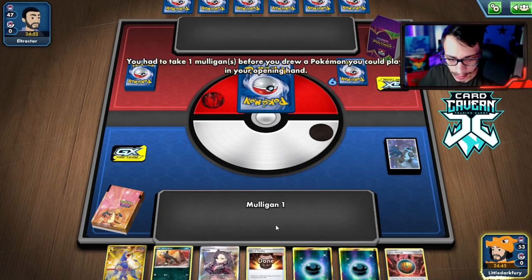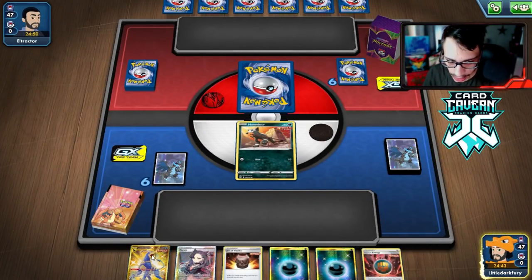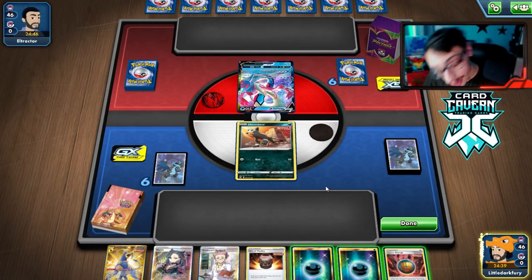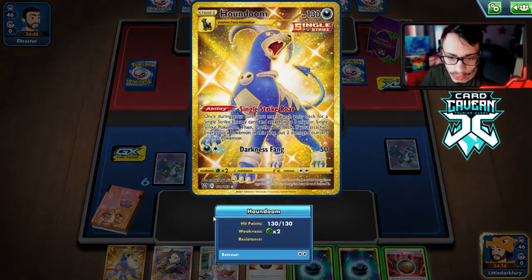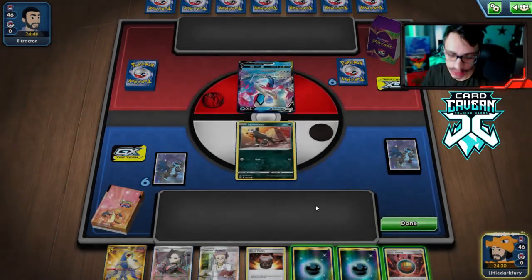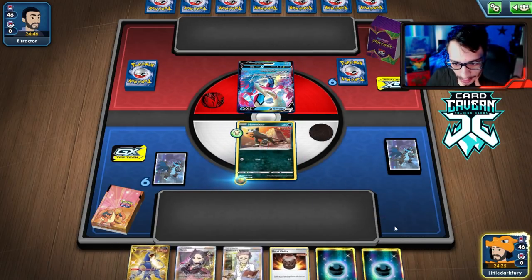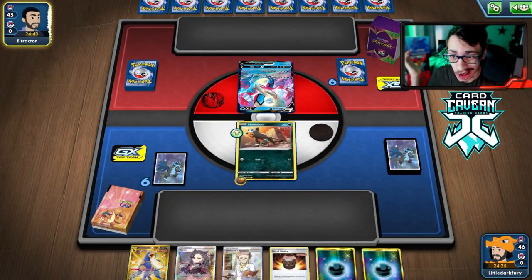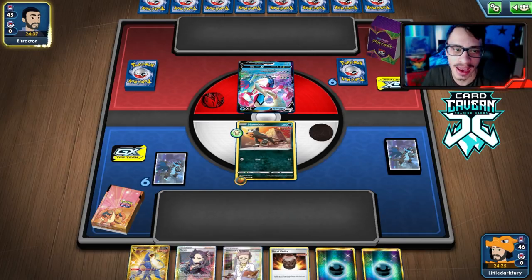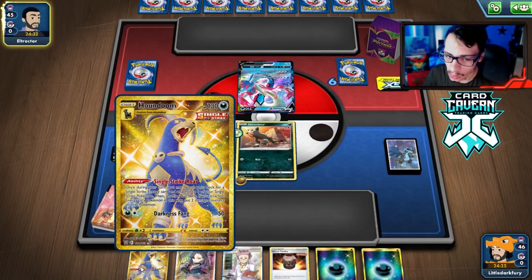We got a Houndour start, which isn't what we were looking for. Houndoom can attack with Darkness Fang for 50, maybe 70 with Single Strike. I think we have a Research next turn, so we'll put energy on and pass. Praying we don't get donked — our start was pretty terrible and they could just knock out my Houndour if we're unlucky.